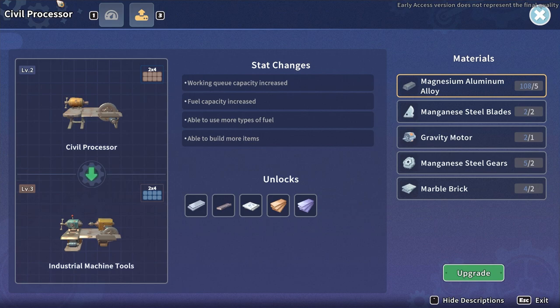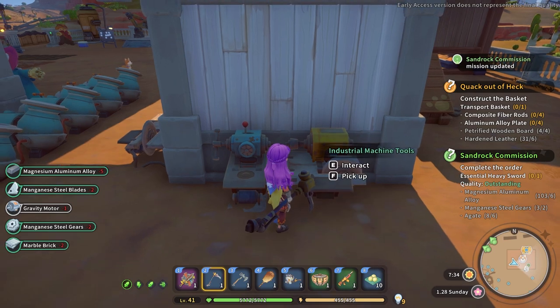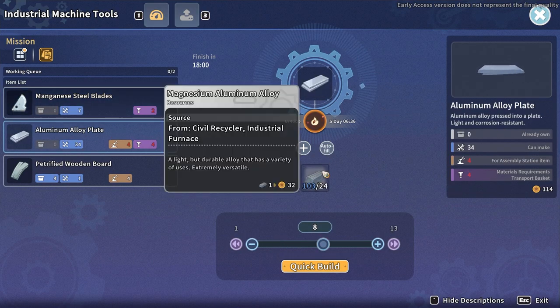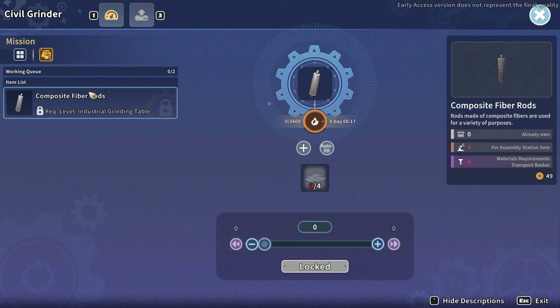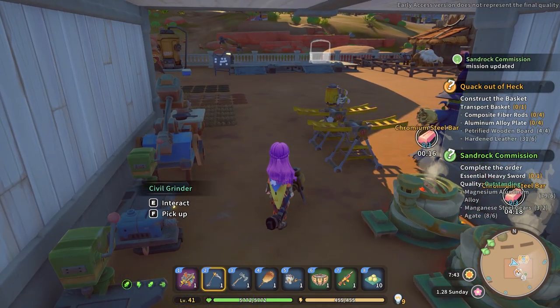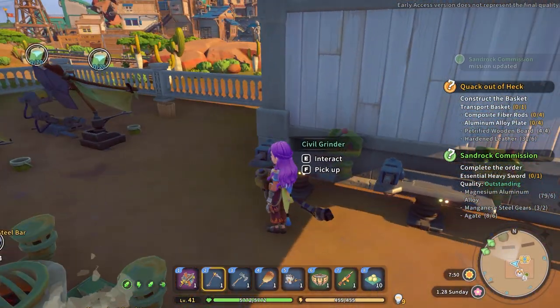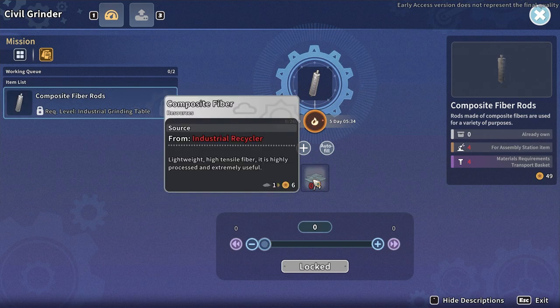I think it's going to be alright — we're going to get industrial machine tools. I need to make aluminium alloy plates, which I do have enough aluminium magnesium alloy to make. The next bit I need to do is upgrade one of these. Unfortunately we're missing a couple of processors; we have everything else. I also need one more manganese steel gear for Justice's commission. I'll need to make composite fiber rods, which will require composite fiber from an industrial recycler.